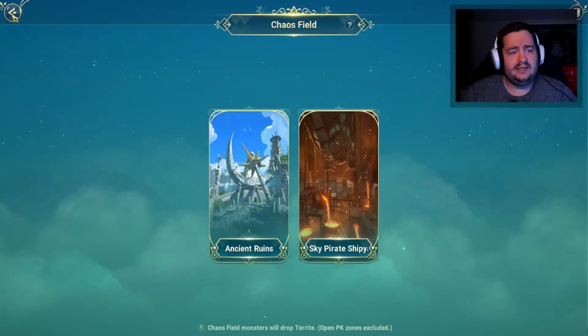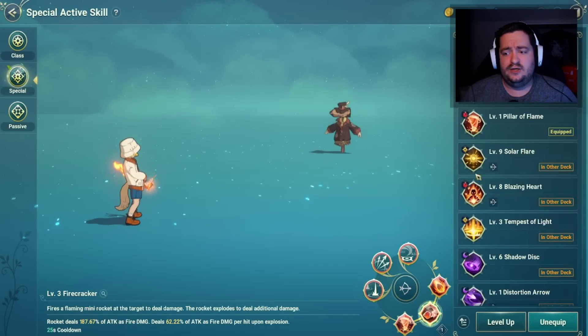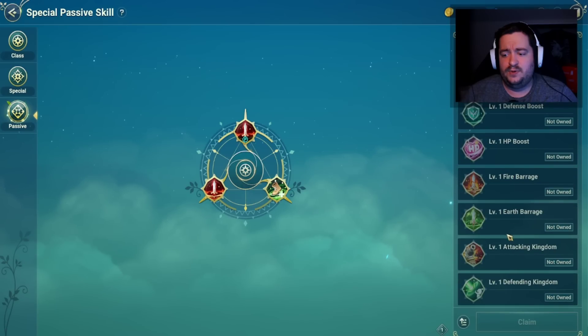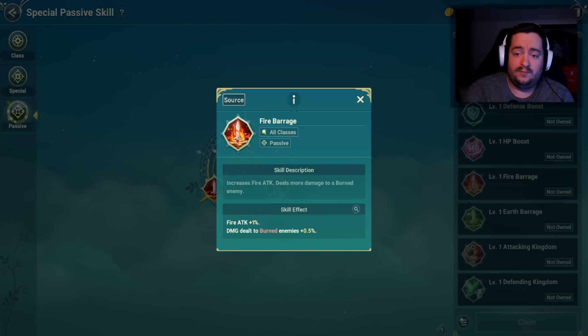A new skill was introduced called Fire Barrage, a passive ability very similar to Earth Barrage. It gives fire attack plus 1% damage delta versus bird enemies plus 0.05. It's introduced from the guild adventure for the new fire area, which will be great.